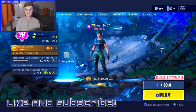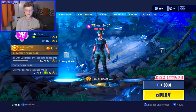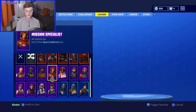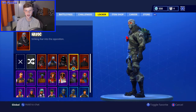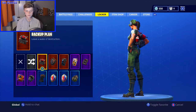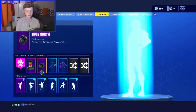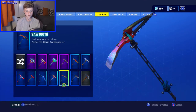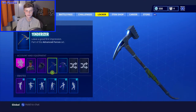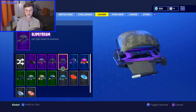Welcome back to another video. As you can tell by the title, today there are new skins in Fortnite. A couple months ago there were skins added in for Twitch Prime - Havoc and his back bling the Backup Plan, the Sub Commander, the axe called Instigator, and the glider called Slipstream. Those were added in about a month ago.